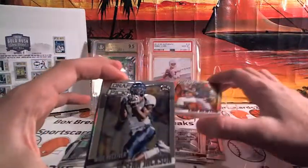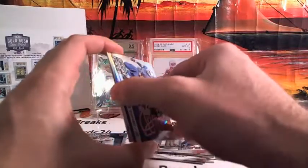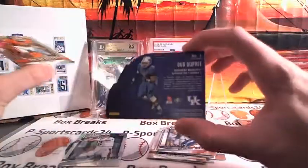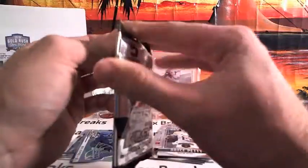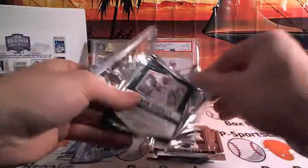Something's coming out. Cam Newton. Sean Jackson. And then Bud Dupree — Kentucky, plays for the Steelers. Bud Dupree, not numbered, refractor. Vic Beasley rookie. And Bryce Petty rookie. Thank you.